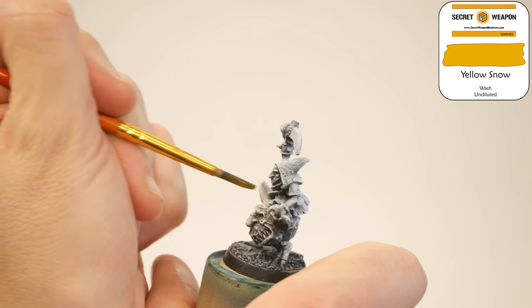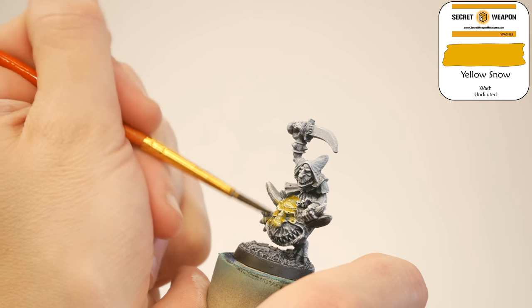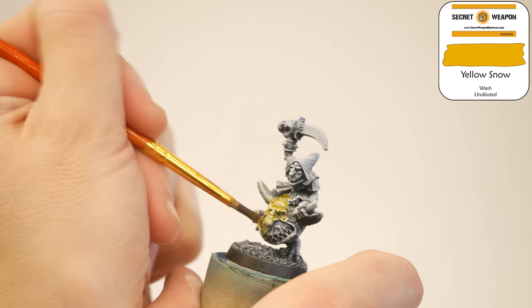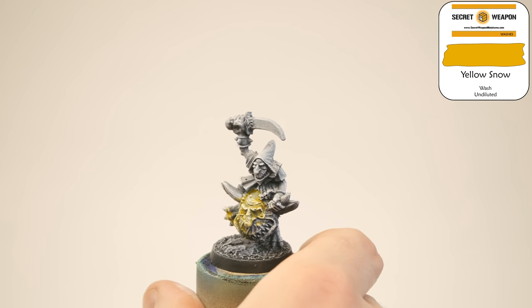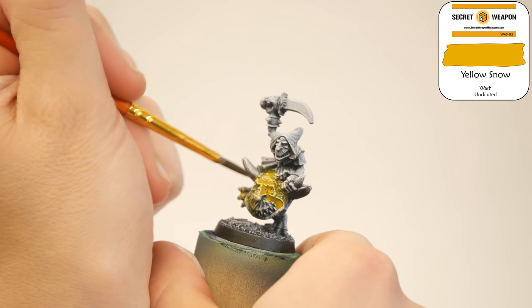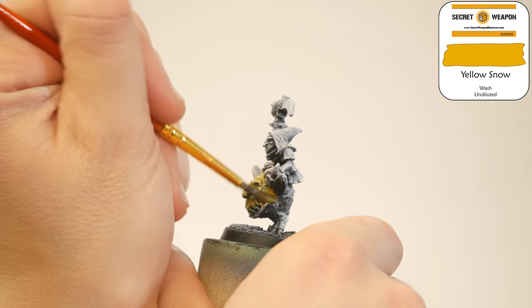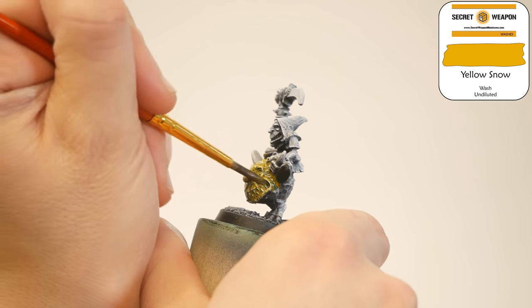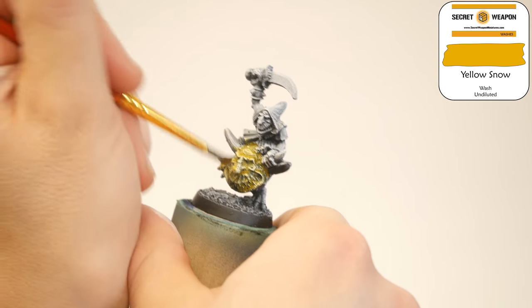I'm going to paint the squig with washes — which is the main reason I wanted that pre-shading in place. I have a yellow wash, an orange wash, and a yellow brown wash. I'm starting with Yellow Snow from Secret Weapon Miniatures. You can see the pre-shading is very obvious. I'm a little worried there's too much black left on the squig, which will be prominent even after all the wash layers are applied. But let's keep going and see how it looks.